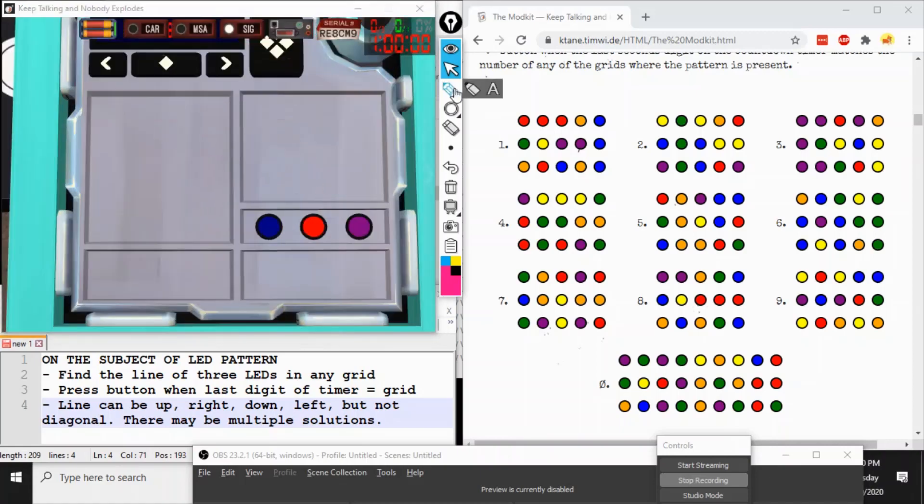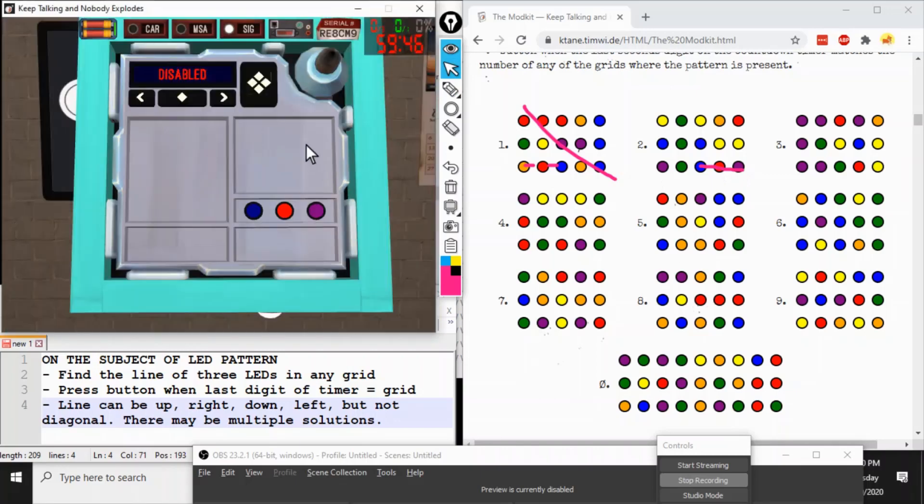This time we're looking for blue, red, purple — tricky, three different colors. Blue doesn't connect to red orthogonally anywhere useful. Blue, red, purple — there we go, we've got our line. It could appear in more than one grid, but we found it in grid two. Last second's digit two, grid is two — that's LED Pattern.